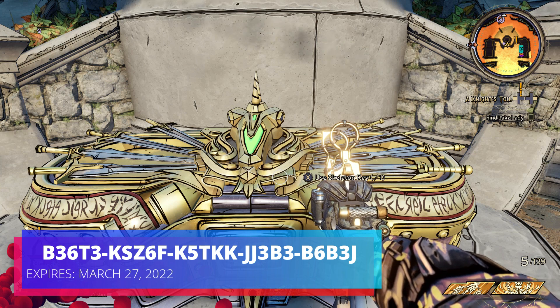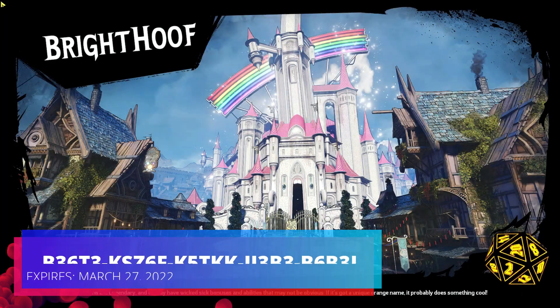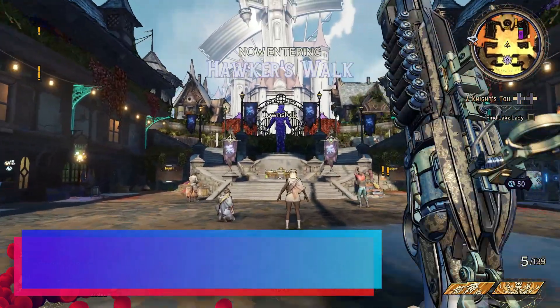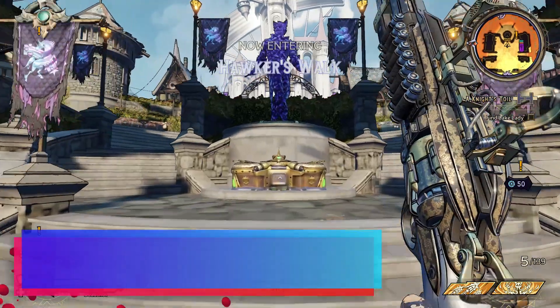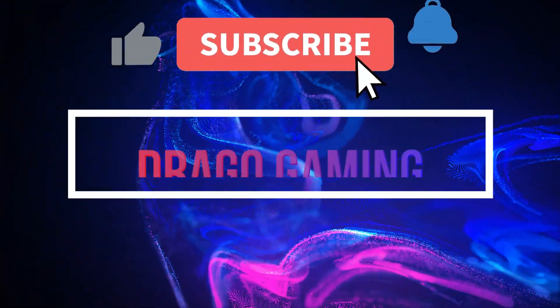You'll notice you can now unlock the golden chest. If you don't know where that is, all you have to do is go to your mini map, go to Brighthoof, then run right on over to the golden chest — and that is where it is.